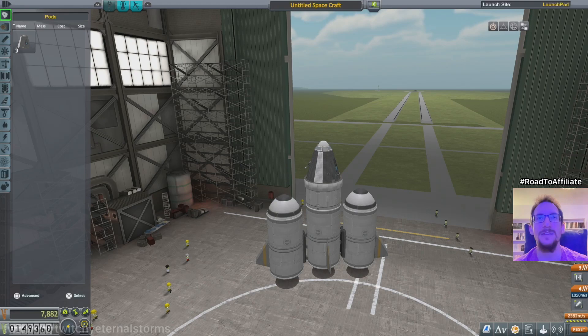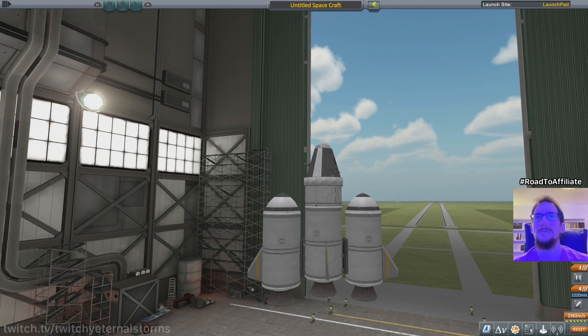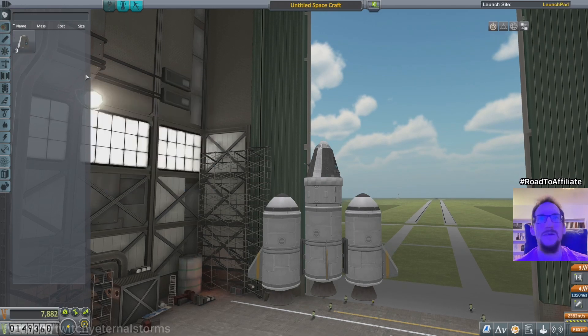Try and turn our craft around so we're headed the right way. I need to rotate? What's going on? Okay, this is an engineer. We only have two pilots. I'd rather lose Jebediah than Valentina, because she was good luck during the tutorial mission, so we're gonna keep Jebediah in there. Switch editor - no, we don't want to go over to the other thing.